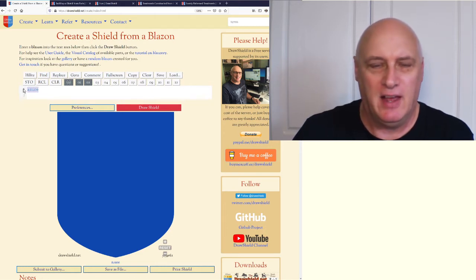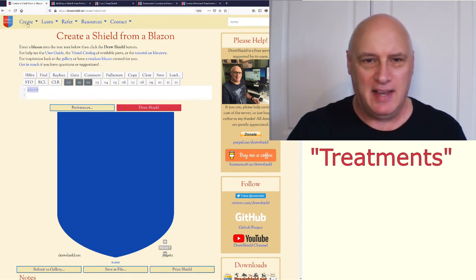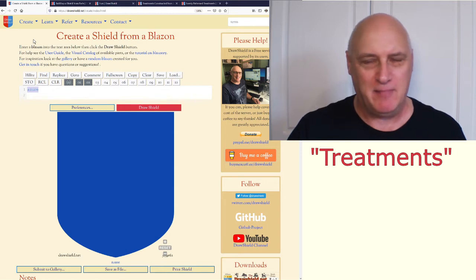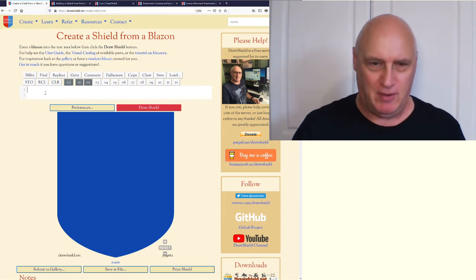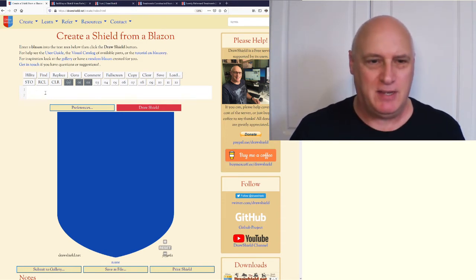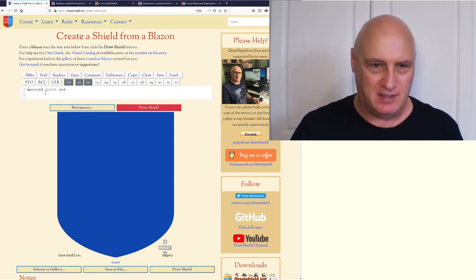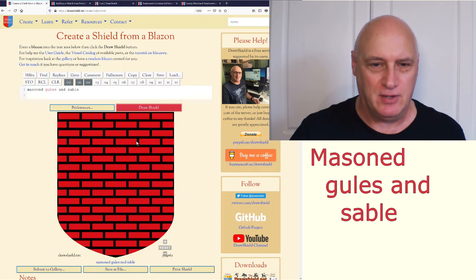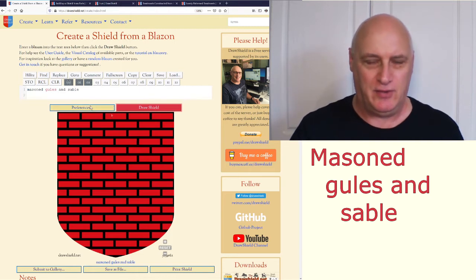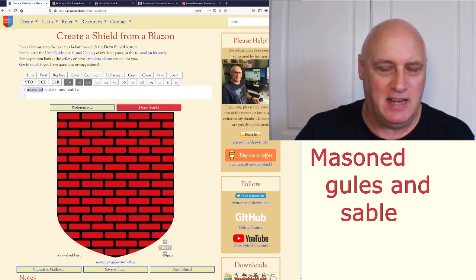Treatments are very much like furs except that you get to choose the colours and the pattern. We can use the visual catalogue under the create menu to find them. The way you specify them — one way is to say something like 'masoned, gules and sable,' and if we draw that we have a shield filled with a brick-like pattern. 'Masoned' is the name of the treatment and then we've given it two different colours.